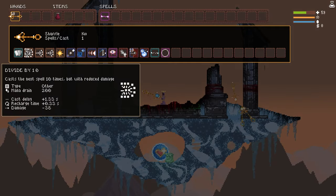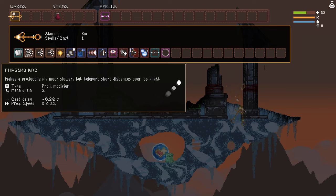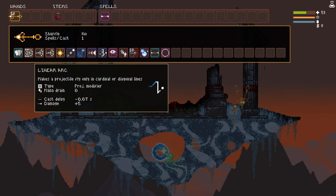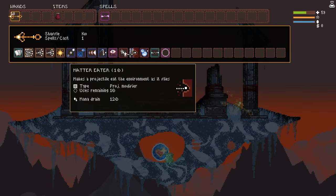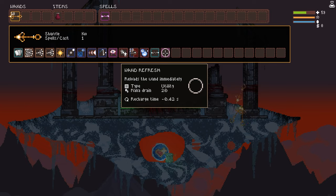We got Triple Spell, Divide by 10, Divide by 4, another Divide by 4. We've got an Add Trigger — this is the hardest one to find, probably the one you're gonna have the most difficulty locating. We got Phase Arc, Light Shot, Decelerating Shot, Linear Arc to keep it nice and level. We've got Blood Magic — we have a replacement for that as well, which is Gold to Power. We also have Homebringer, then Matter Eater, Energy Orb with Timer, Behind Your Back, and of course the Wand Refresh.